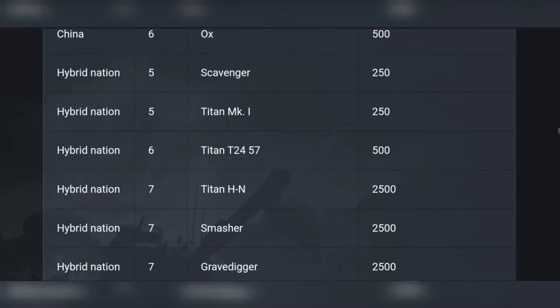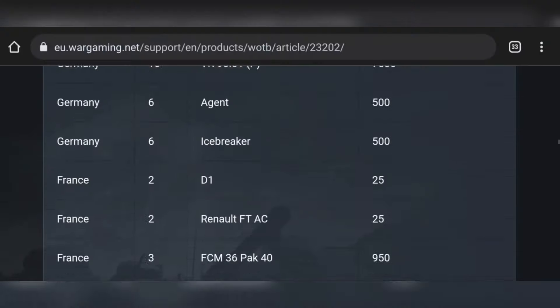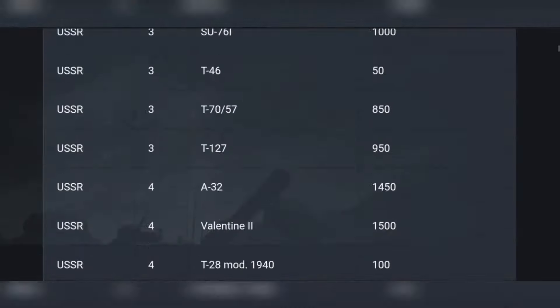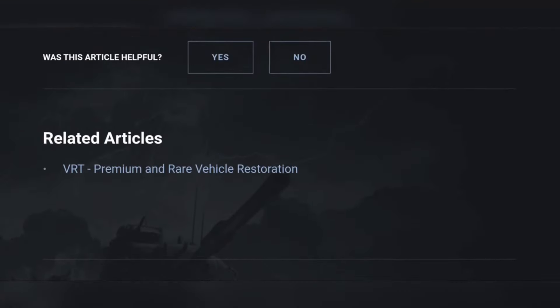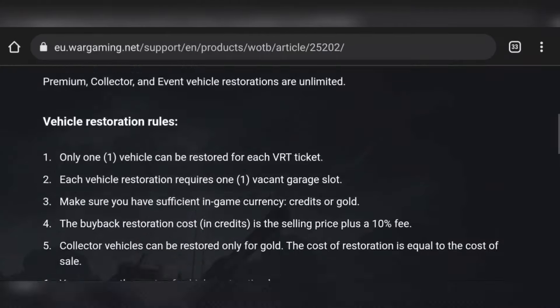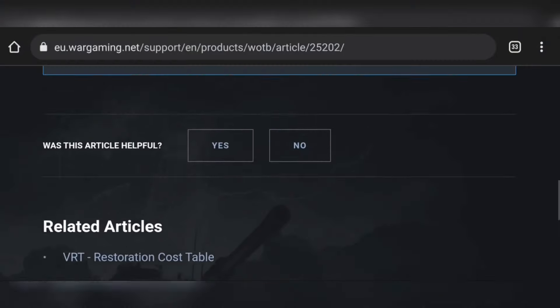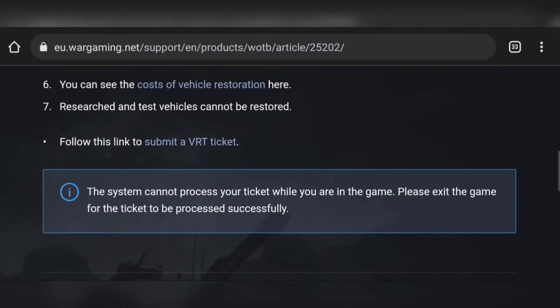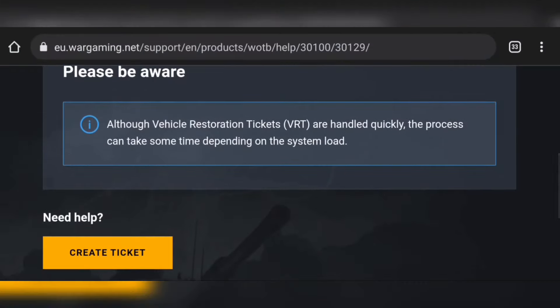Let's restore this vehicle and see if it works. We have to go back, select Vehicle Restoration, submit a ticket to get the vehicle - select 'Submit a VRT Vehicle' - and then create a ticket. We have to select the vehicle that we want to restore.